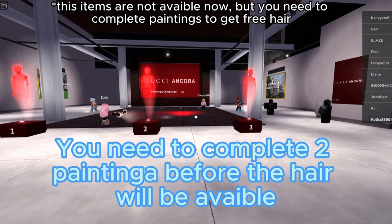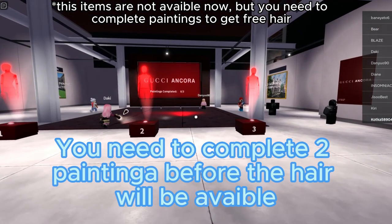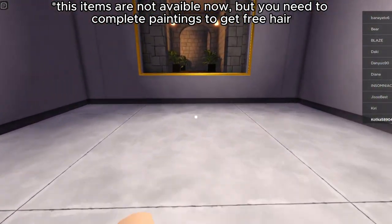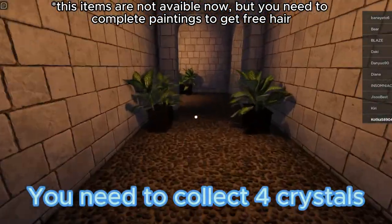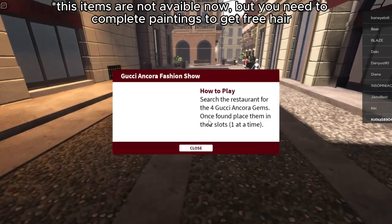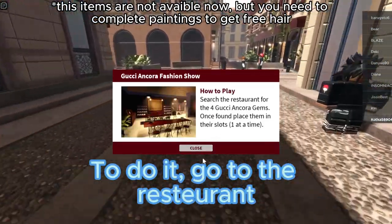You need to complete the painting before the item will be available. This is the tutorial for painting one. You need to collect four crystals. To do it, go to the restaurant.